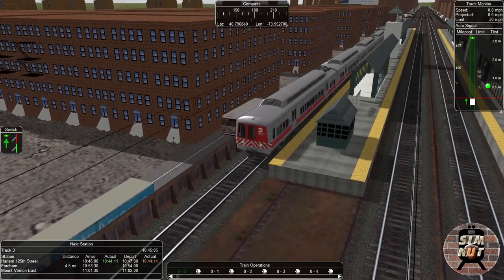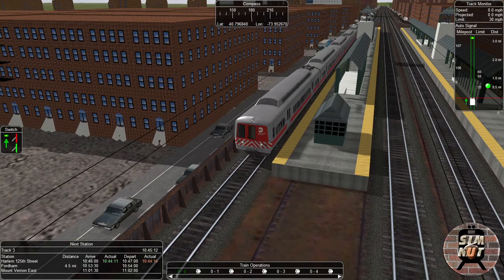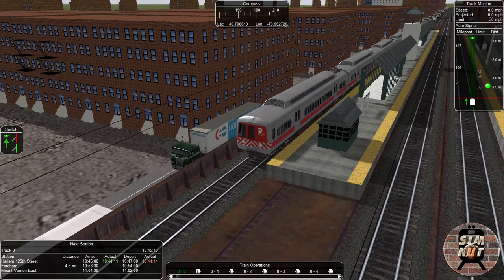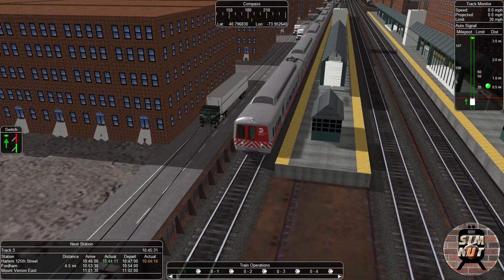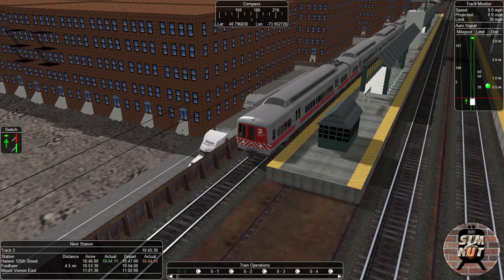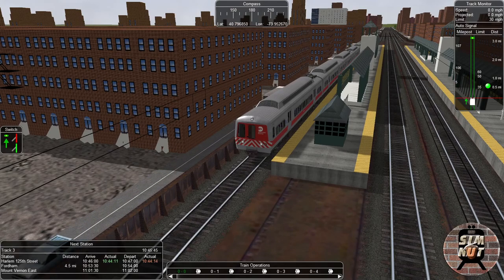I'm still going to wait until 10:47 to leave. Can I open the doors? No, I can't. It's not like other train sims where you can open the doors — the doors just open automatically and that's all you can really hope for. So we're just going to wait until 10:47, then actually depart. Our next stops are Fordham and Mount Vernon East.